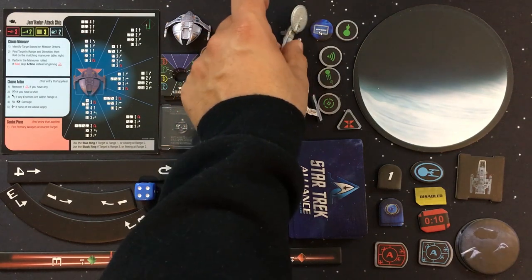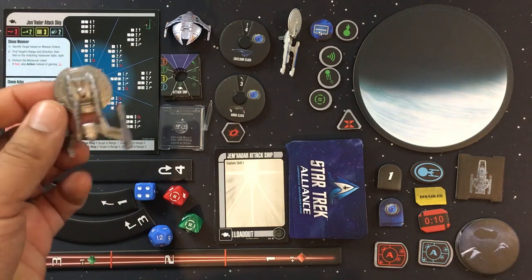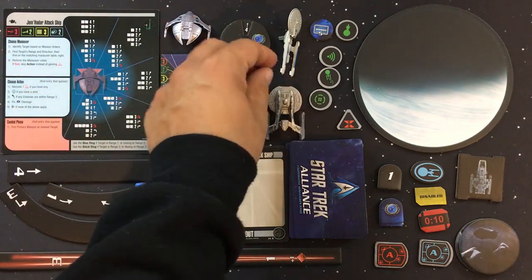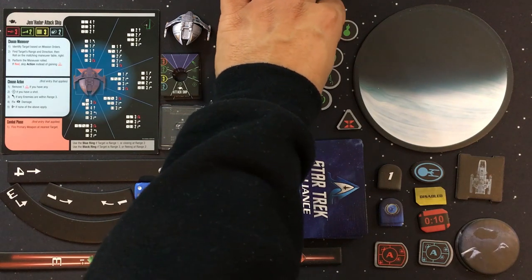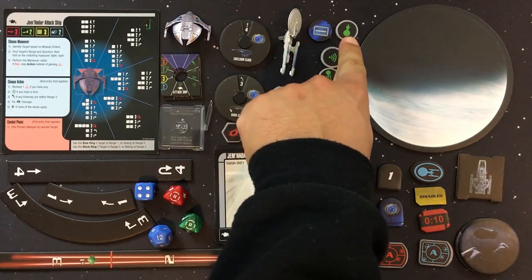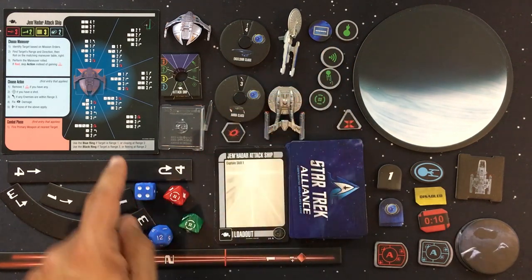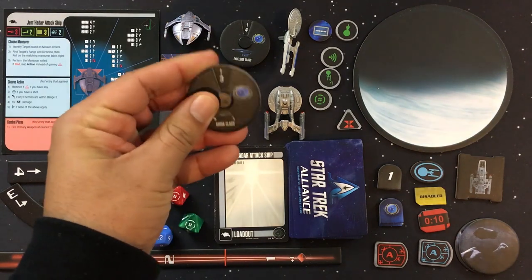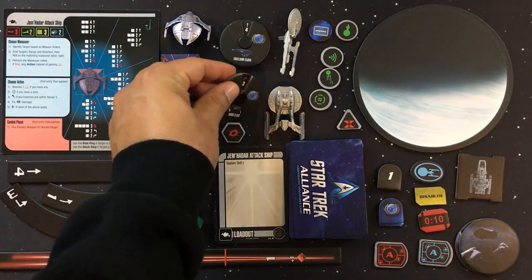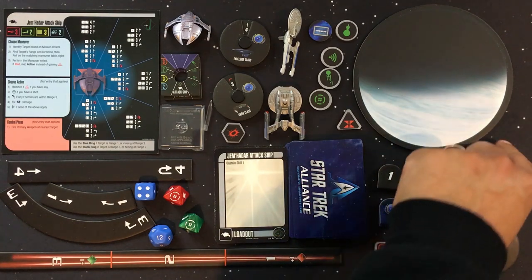Here's a closer look at the Excelsior class miniature — beautifully painted — and the Akira class starship, one of my absolute favorite Star Trek designs. There are 12 double-sided mission tokens, tokens for cloaking, scan, evade, and battle stations. If you have a red maneuver on your dial, you place a stress token next to your ship to remind yourself that you need a green maneuver before you can take an action.